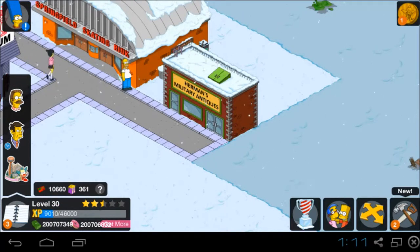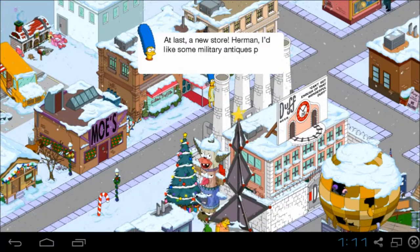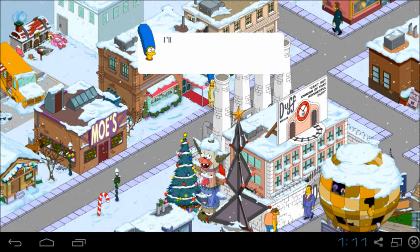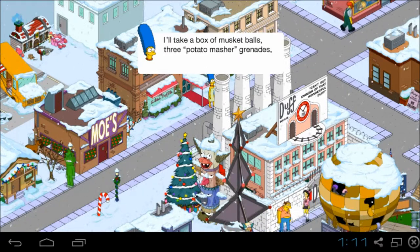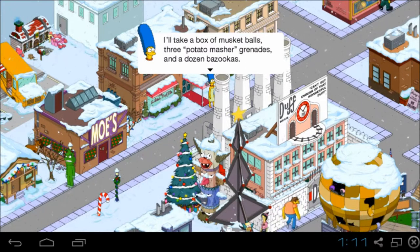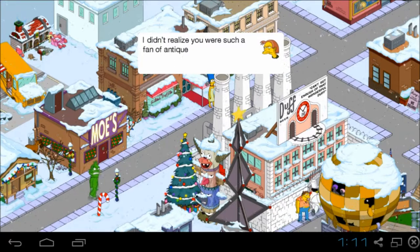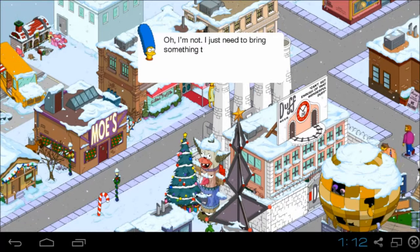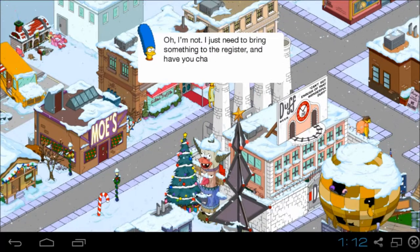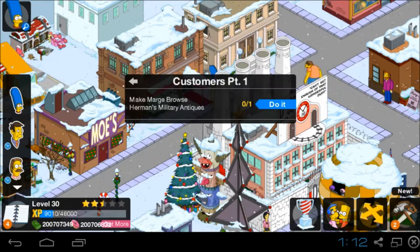Congratulations, you completed Military Antics Part 2. Marsh has a main story quest. 'At last, a new store. Herman, I would like some military antics please. I will take a box of musket balls, three potato masher grenades, and a dozen bazookas.' 'I did not realize you were such a fan of antique firearms.' 'Oh, I am not. I just need to bring something to the register and have you charge me for it. You know — shopping.' Make Marsh browse Hermann's Military Antics.